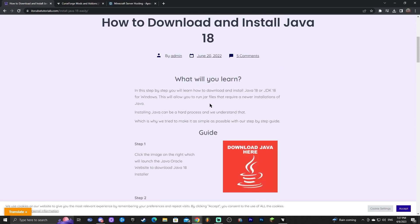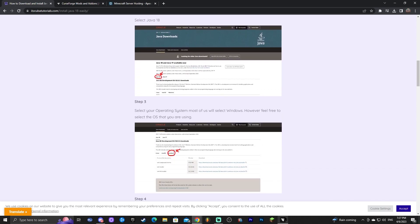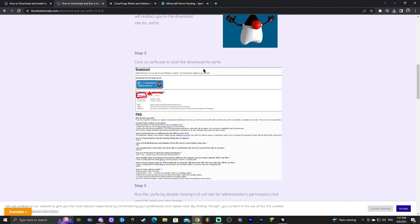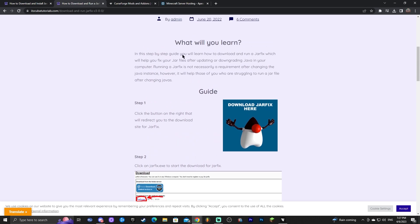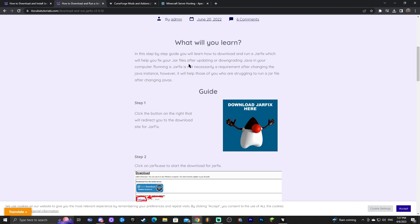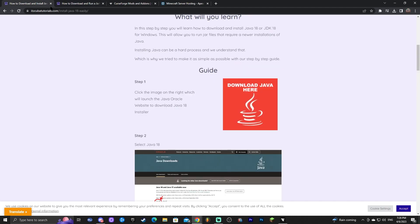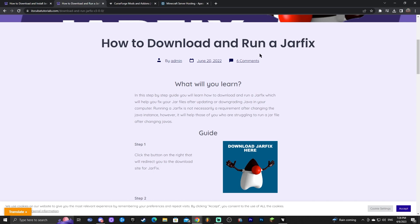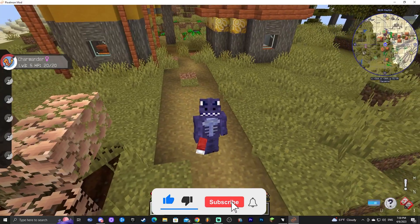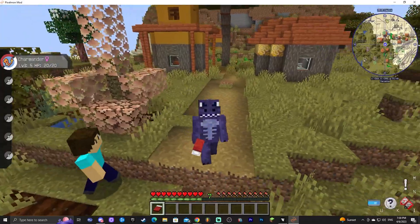Follow the same guide steps but download Java 17 when you reach the selection part. I'll also leave a link for JarFix, which ensures that after you install the new Java version, all files that depend on Java get updated to Java 17. This will fix most issues for those who can't open Pixelmon. Both the JarFix and Java links will be in the description. That's the end of the guide — I hope you enjoyed this tutorial!